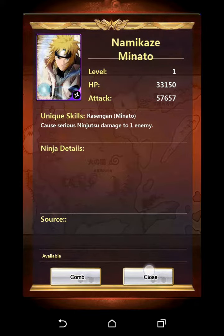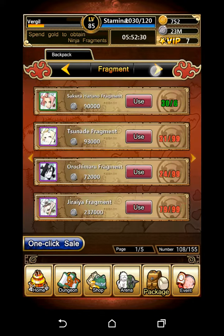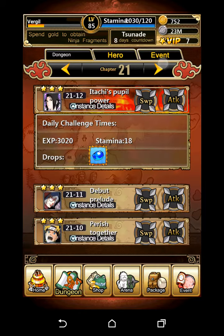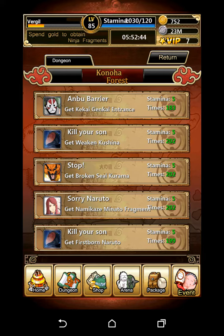You just go over to Consume and spend 5k and you're going to get that second Minato. If you have fragments like I do — like 90 of those — you can probably do the events, work your way up to that Naruto, and get two or four drops, however many you need to make another Minato card. But it can be rather hard because the drops aren't easy, and for lower levels especially, the first four dungeons aren't going to be easy.